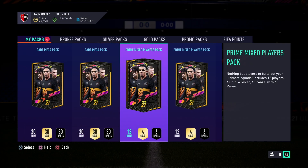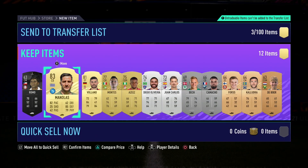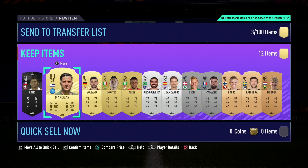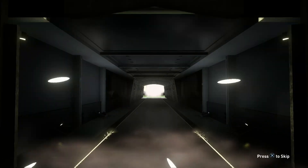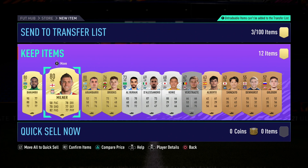Now we'll move on to the better packs. We've got Prime Mixed Players, which is relatively good — six rares — and the Rare Mega Pack. We have a better chance with the Mega Pack this time. That is a weird looking card — we've got Manalas. He is a good player, though he's not rated that much — I thought his pace would make him higher. We didn't really get much from there. I'll take an 83 rated though. Just unlucky with the amount of rares. Milner — useful, not going to use him though.